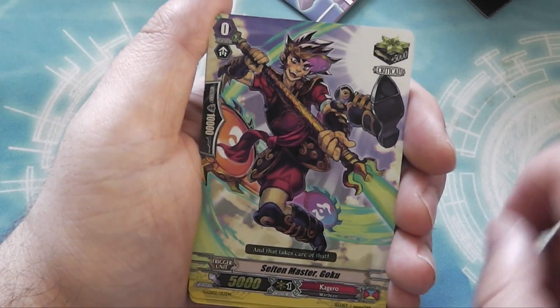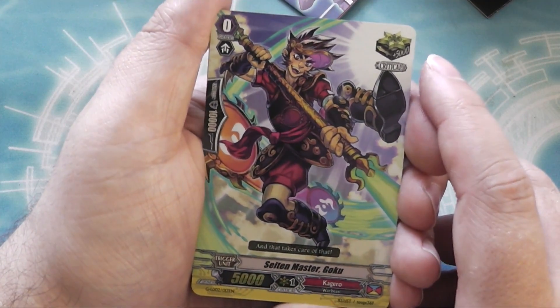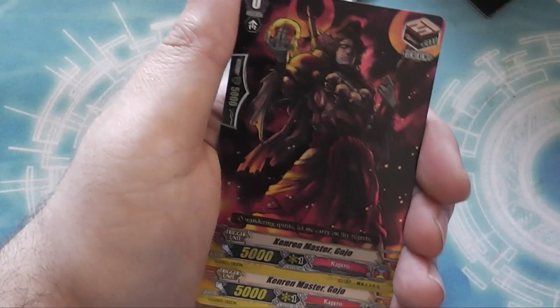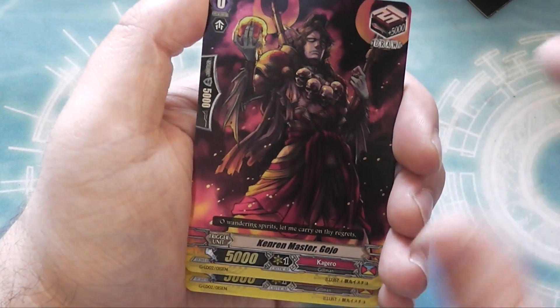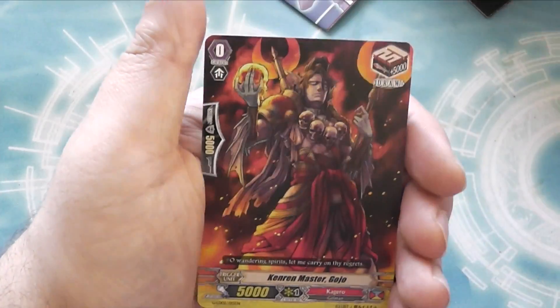And then there are some more crits — including Goku, who was Grade 3 in the original trial deck. You get four of those. And a draw trigger: Kenren Master Gojo. You get four of those — four draws.